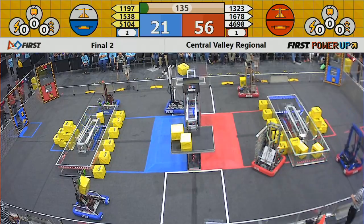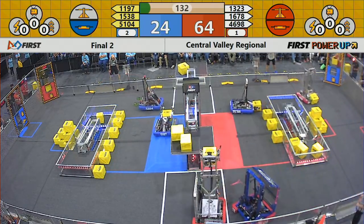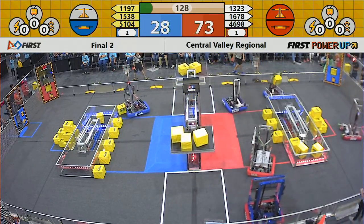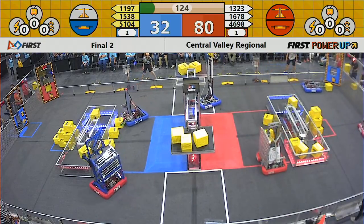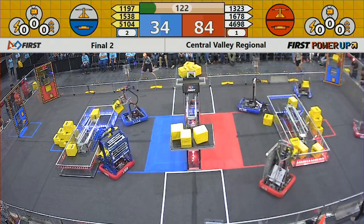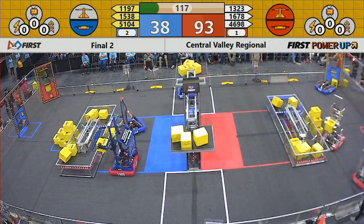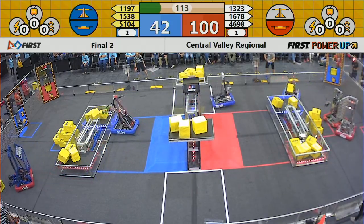Here come the drivers taking control. Red Alliance has control of both their switch and the scale. We'll see if the strategy has changed from the first time. Mad Town quickly putting in two cubes trying to counter the switch on the Blue. 1538 up, placing that — yep, that's Blue.